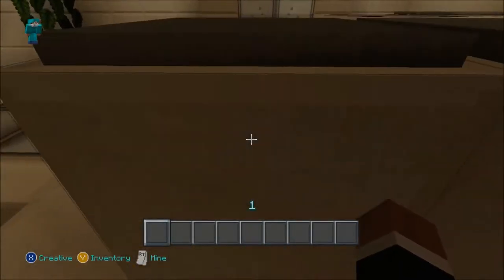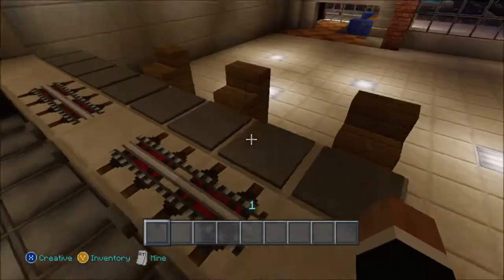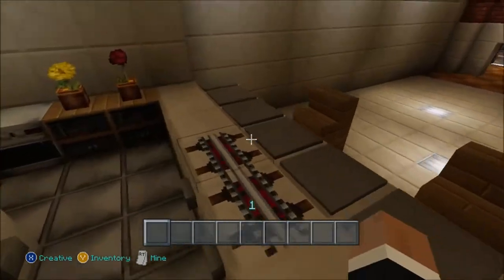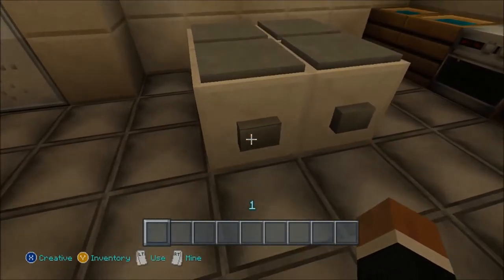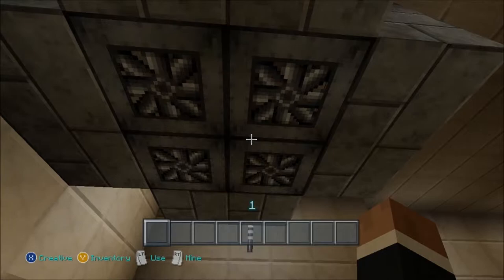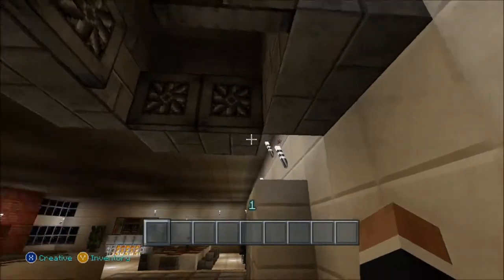Right here is our stove — kind of like a grill type setup. And if you're cooking, you can just open these things up here. I think that's pretty cool — it's kind of like a vent.